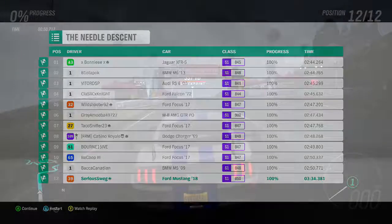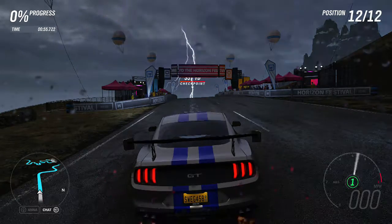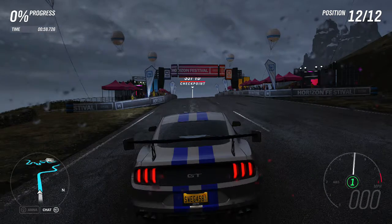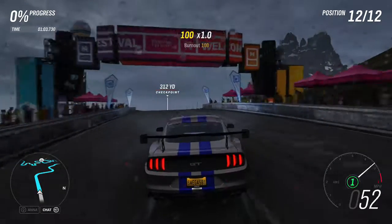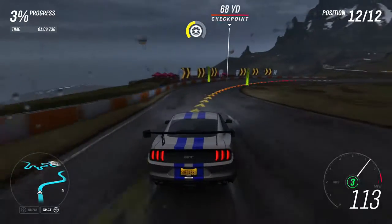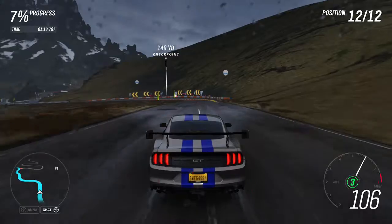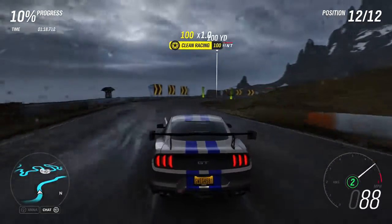All right, one more time. Final run for the 2018 Ford Mustang GT. Can we go quicker than a 2:34.381? That was a pretty bang-on start there - a little bit of wheel spin but I'm just bombing it off the line. I probably could do that better, but I'm just going to do that with every car to make it fair - I'll just absolutely floor it off the line.